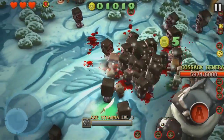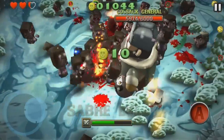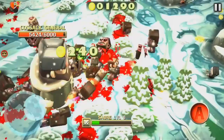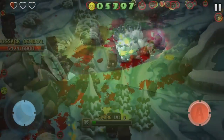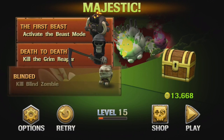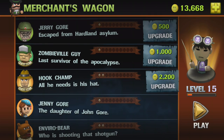The mission structure is laid out in an all-too-familiar format. You're given three missions at any particular time, and completing one will replace it with another. Some missions require you to collect a certain sum of money, touch an object on the field, or take out a named boss, which may only appear on certain maps.